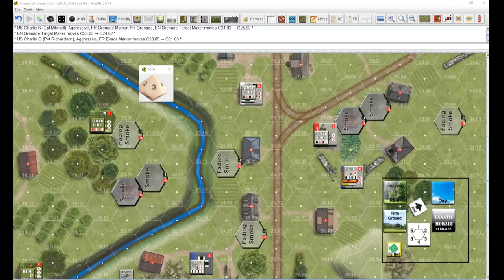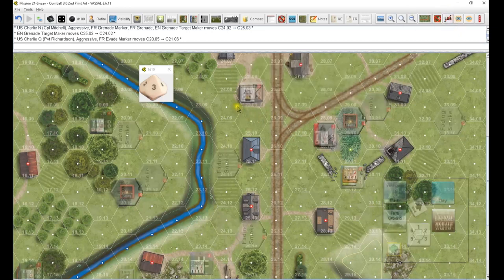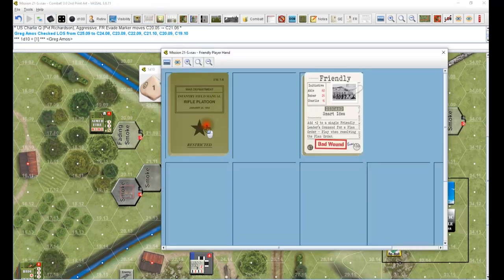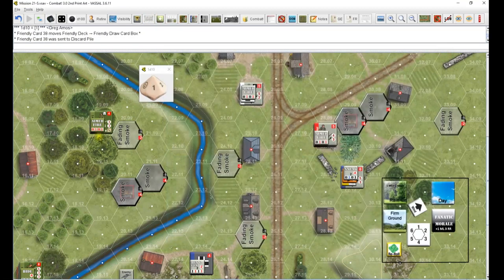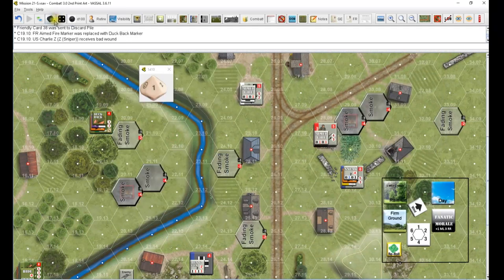That's it for White. Impulse two - he's aimed fire five. This might hurt. He is five minus one for the weather, minus two, minus three for aimed fire and trees. He gets a one and a bad wound. Doesn't it figure - I've been drawing all the close calls so that figures. He's a zero, no effect on his morale.